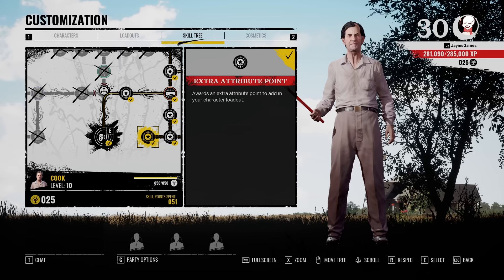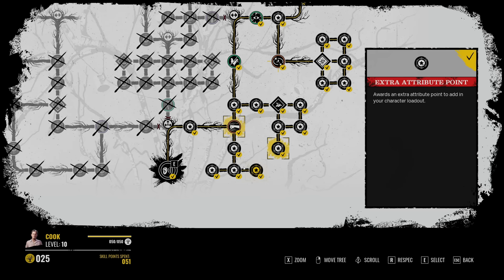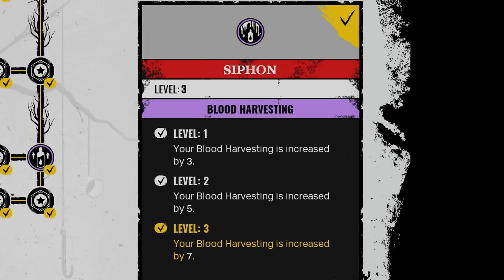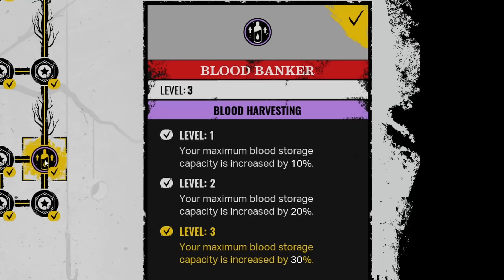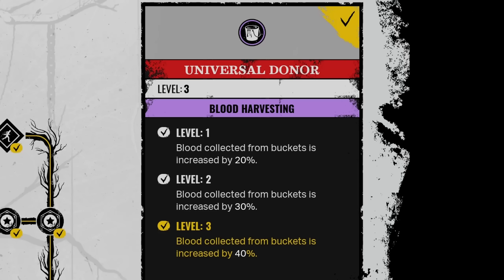Starting off with the skill tree, this is the path you're going to want to take. Go up, take a right — obviously you have to get all this stuff. The biggest things that are important are these three: you want to grab Siphon, which increases your blood harvesting by up to seven at level three; Blood Banker, which will maximize your blood storage capacity to 30 at level three; and Universal Donor, which increases your blood bucket collection by 40%.